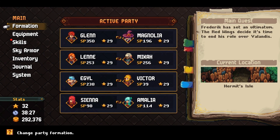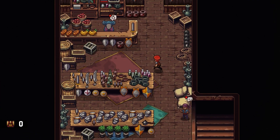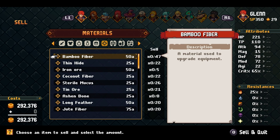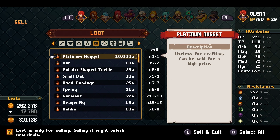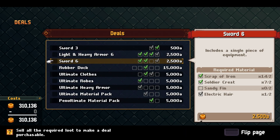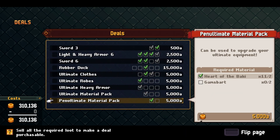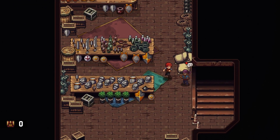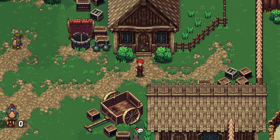Now we can do a money check — see how much gold I have. Let's turn in the collectibles I've been randomly collecting, plus I got the platinum nugget. That puts me at 30k, and there are some new deals to unlock. Don't have any of this stuff to spend on, so now what we're going to do is fight some unique monsters.